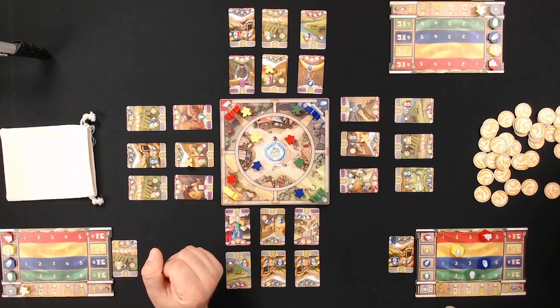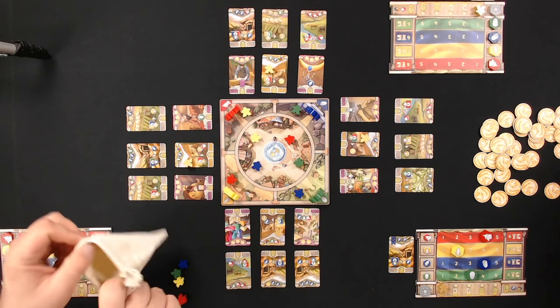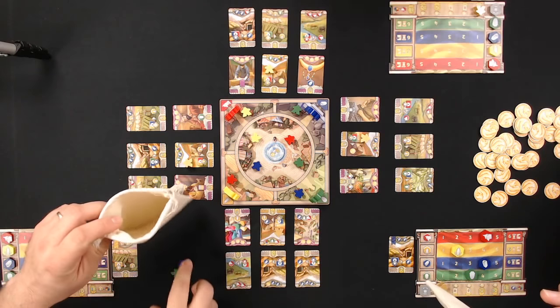The prestige tracker lets you get tokens and build more properties. There are also end game victory point scores on the right edge of the board if you can move your marker far enough along.